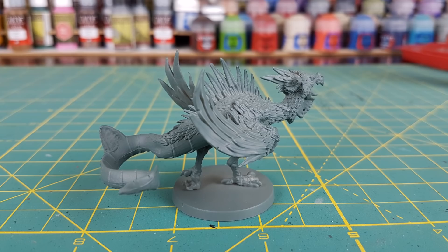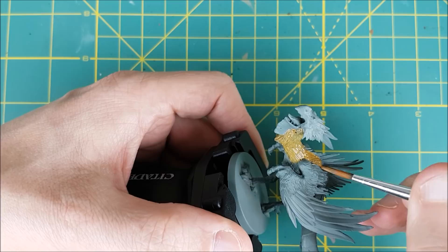I'm starting off with the feathers on the head and the body. The first color I'm using is XV-88 on the head, neck and back and also on the small feathers of the wings. The head has what looks like three different sizes of feathers and I'm going to use a different color on each size.